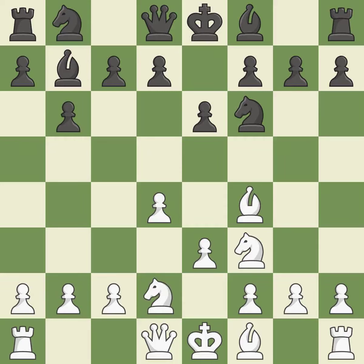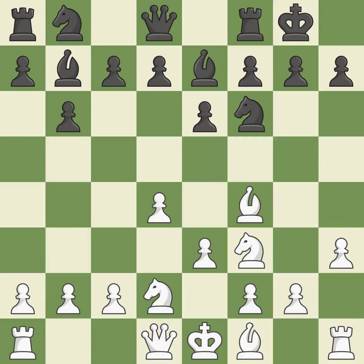By positioning the bishop on a potent diagonal, this fianchettos the bishop. A knight moves out of its beginning square and into the action. By developing a bishop from its initial square, this activates it. Castling gets the king to a safer square, out of the center of the board, while also developing a rook. Castling kingside tends to be safer because the king is further from the center. This develops a bishop off its starting square, getting it into the action.